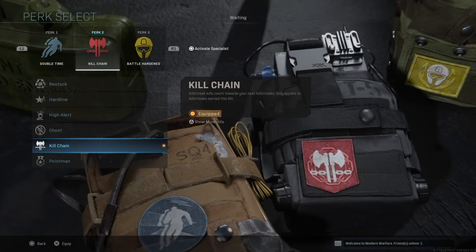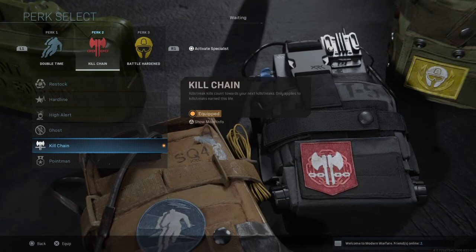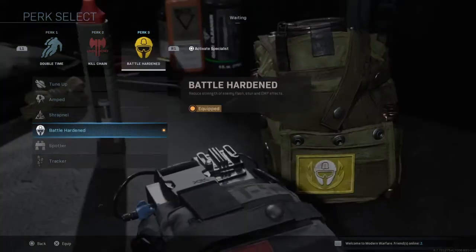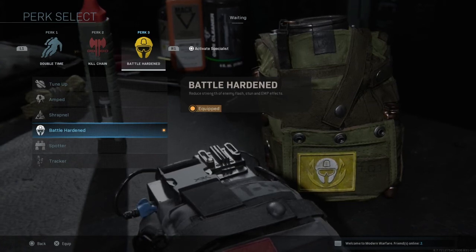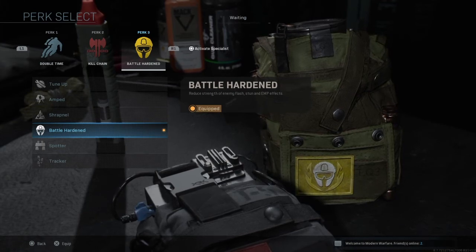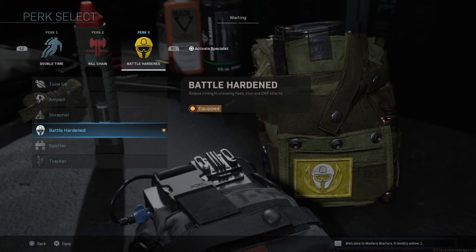For perks I like to use Double Time, Kill Chain, and Battle Hardened. Kill Chain is actually very underrated — it basically makes your killstreak kills count towards your next killstreak. So if you get a VTOL for example and get three kills with it, those kills count towards your next streak. This makes it very easy to get top streaks like the Gunship and Juggernaut, and you'll be absolutely racking up kills every lobby.